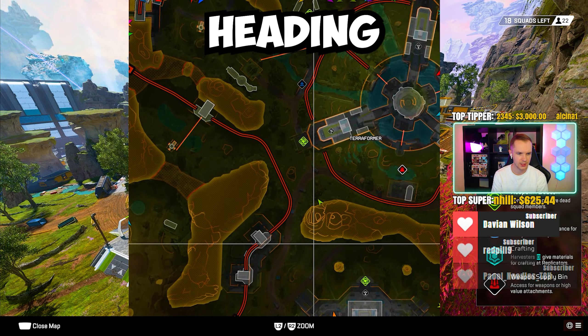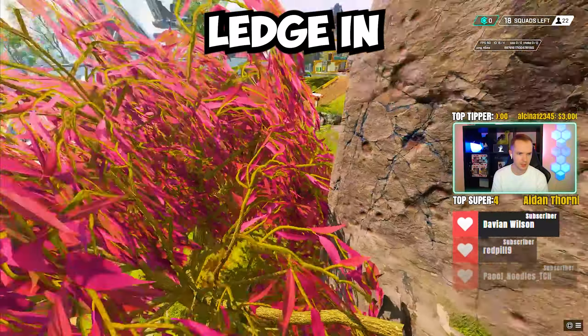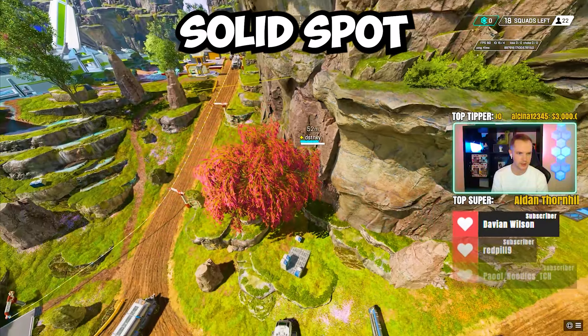By Terraformer as you're heading towards Atmos Station — grappling up, Movement Legends can get up here — going to be onto this little ledge and behind the pink tree. Solid spot.